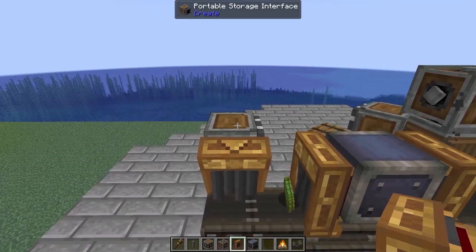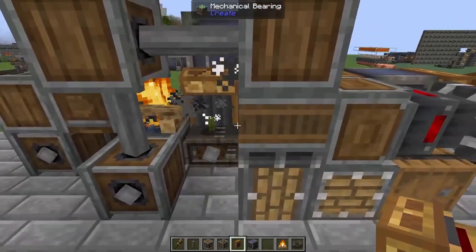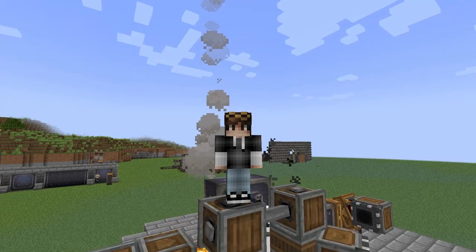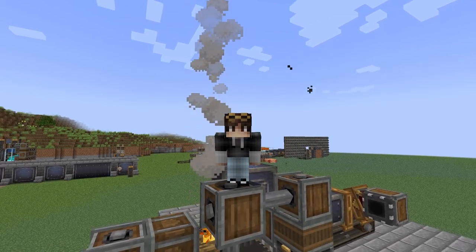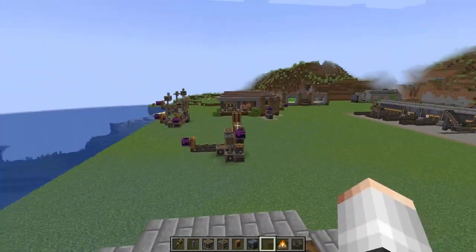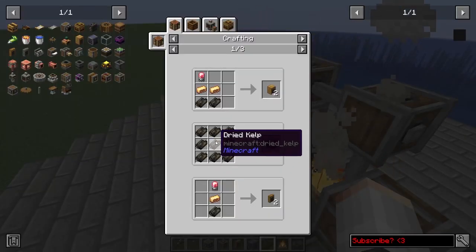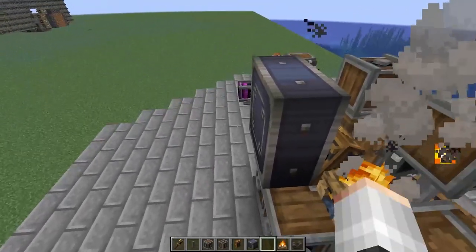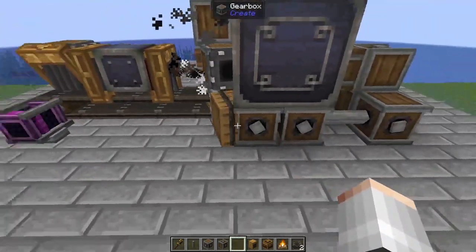Now we need to take a brass funnel and throw it on the end of our storage interface — that's going to pull out all of the kelp and send it into our buffer. That should now be getting cooked and sent over to our item vault. We have 64 dried kelp — nice! Now we can take this one step further and set up a stockpile where we have all of the belts we're ever going to need. We use a lot of belts, especially if you're following any of my tutorials. However, we don't want to use up all of our dried kelp — we need some stored in stockpile, mostly because we need it to make tunnels and funnels of both brass and andesite.